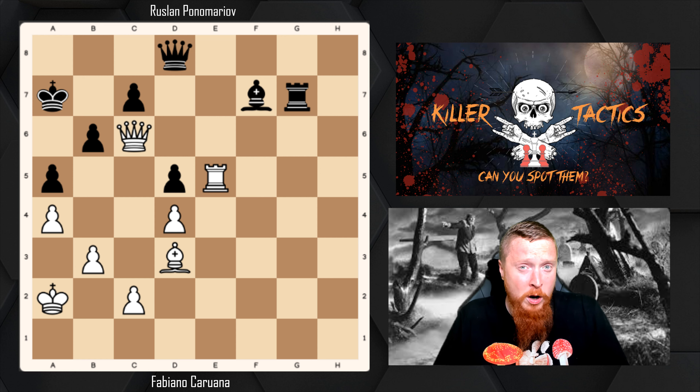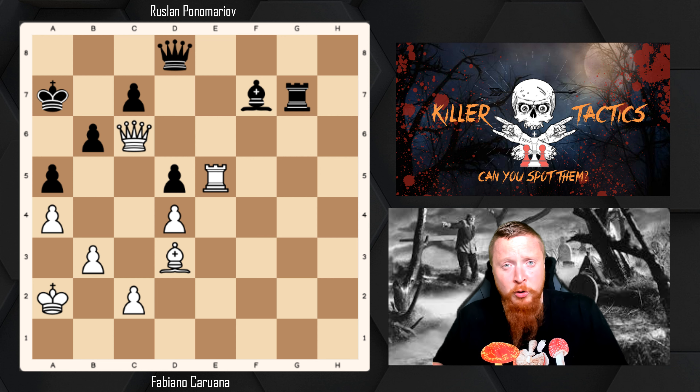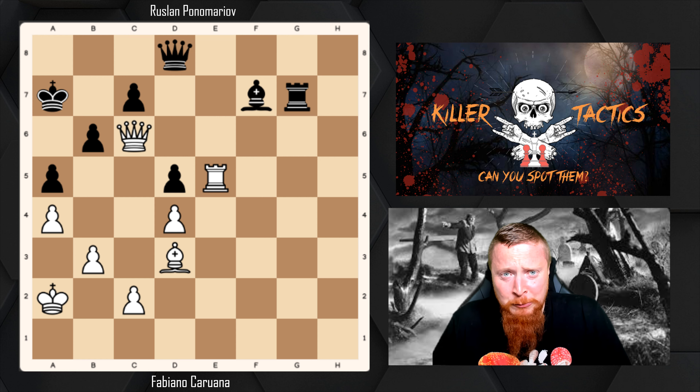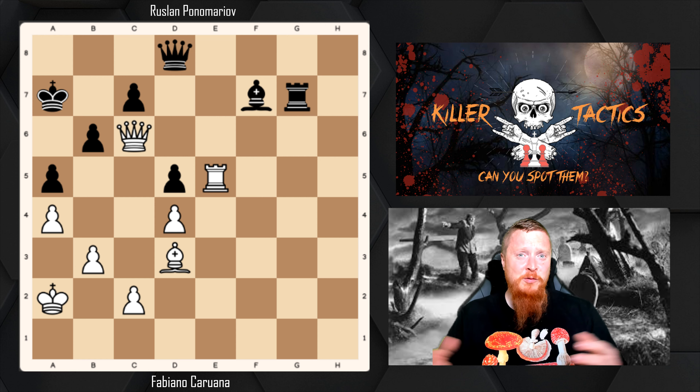This is a game between Fabiano Caruana with the white pieces and ex-FIDE World Champion Ruslan Ponomariov — both incredibly strong players. Fabiano must be a little bit gutted that he was born around the same timeline as Magnus Carlsen, because otherwise I feel he would have been World Champion.